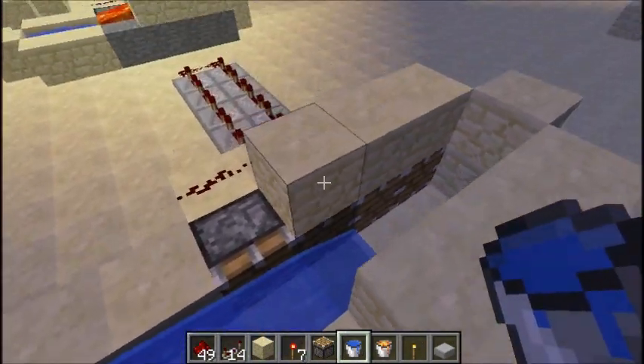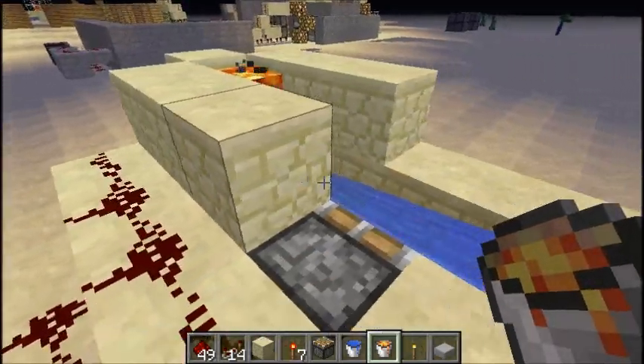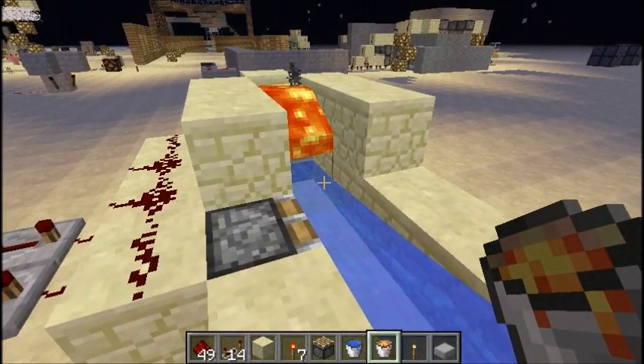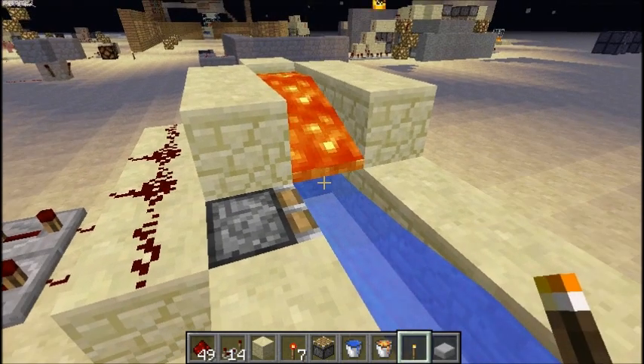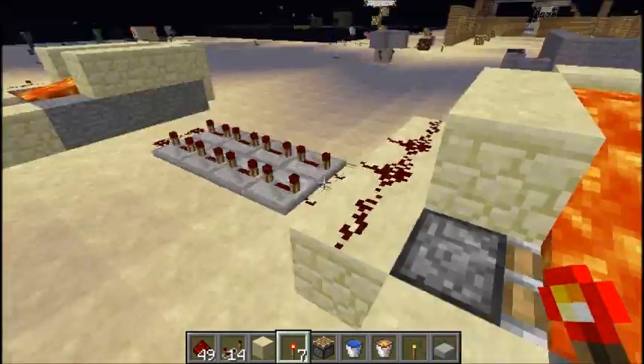Your water is going to be right here in that canal and your lava will be over top of there. Once it's fully generated, you can go ahead and turn it on — to do that you just place and remove the torch quickly so you get a one-tick pulse.